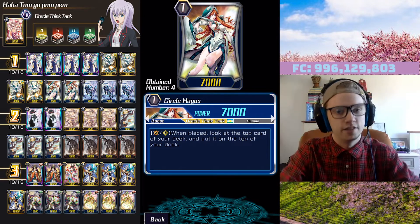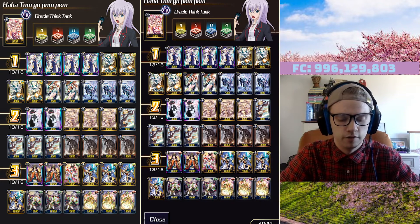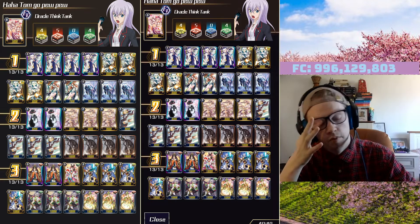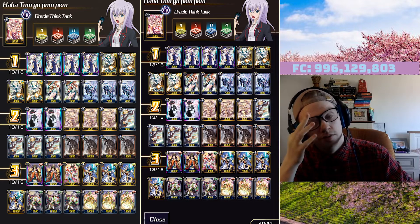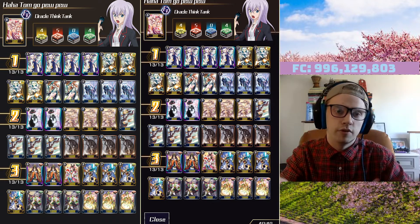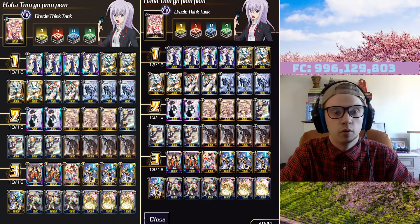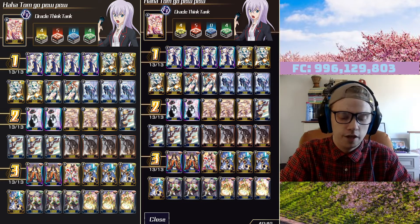We're running three Dark Cat. A lot of lists run four but I think that's a little too much. Dark Cat's effect is: when placed on vanguard or rear guard, you draw a card and your opponent draws a card. Drawing a card is great but giving your opponent a resource is a downside. It's not so bad if they get a grade one or two, but if they draw a PG you just gave your opponent a free PG. It's a very strong card but I think three is fine.